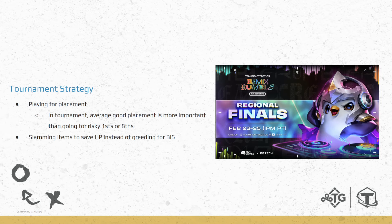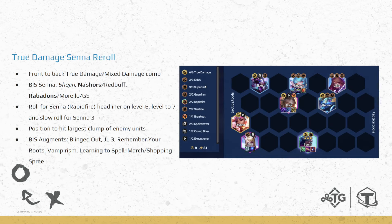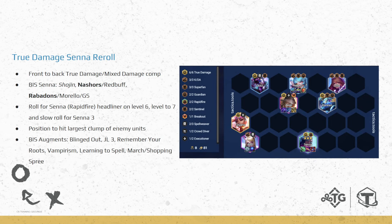The regional finals was great to watch. So to reiterate everything: True Damage Senna reroll is one of, if not the best, reroll right now. Senna, Kale, Katarina, and Seraphine are all very very good. Even Yasuo sometimes and Lulu depending on your augments — but definitely very solid.